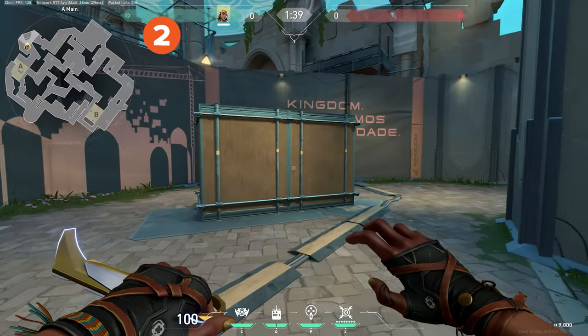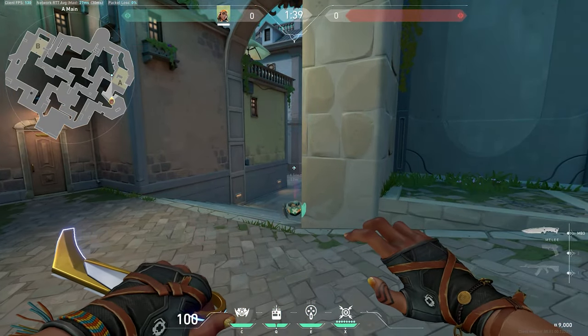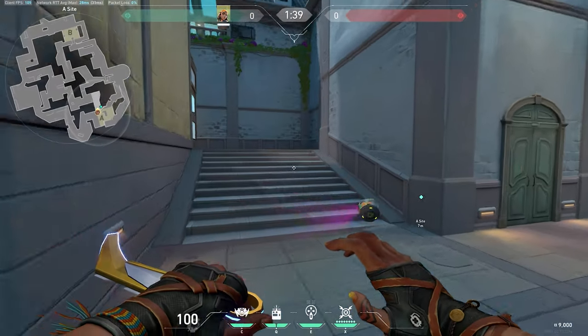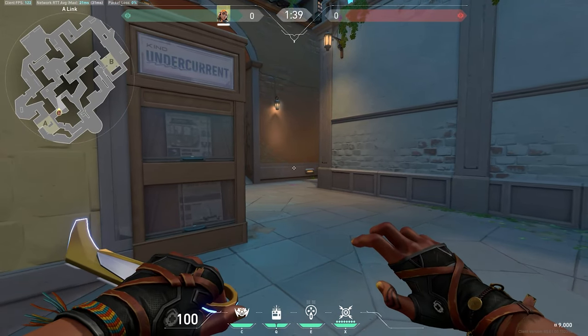The next boom bot lineup will clear A link from A main. Stand halfway up the ramp leading to the A-Sight entryway from A main. Aim at the wall on the other side of the entryway to A link from A site. The boom bot will bounce all the way up to A link, reaching the bottom of A art ramp and heading toward mid connector before exploding.